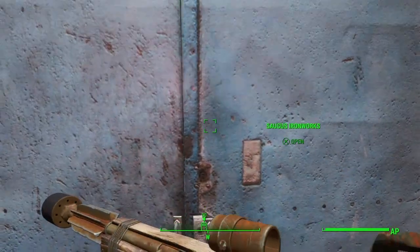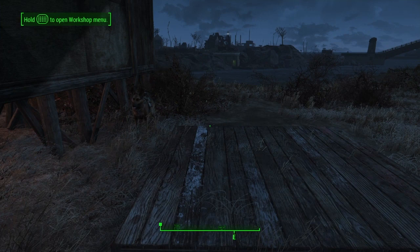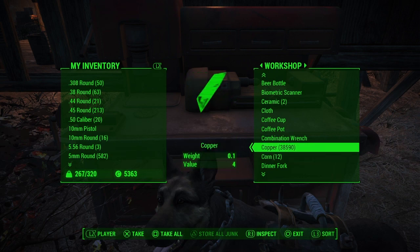Once you've got that, you're going to want to go back to a settlement - it has to be a settlement you own - and a settlement where you can use the workbench. You can go back to Sanctuary if you wanted, or you could go to another settlement. I'm going to be using Finch Farm. Now you're going to need step two, and step two is copper. You're going to need a load of copper, so you can either get a little bit of copper and do the duplication glitch in the settlement, or you can fast travel to another settlement, pick up some copper, and come back.